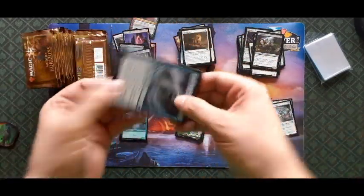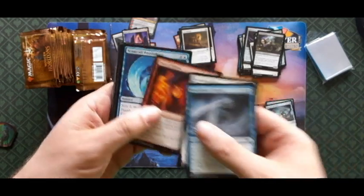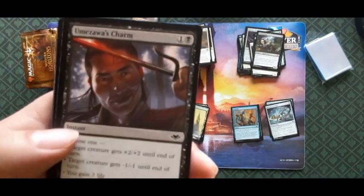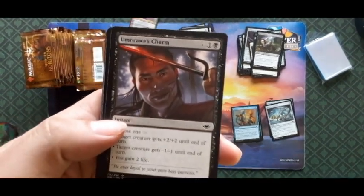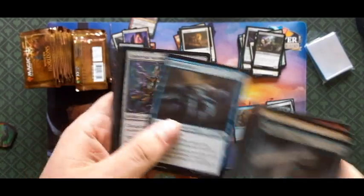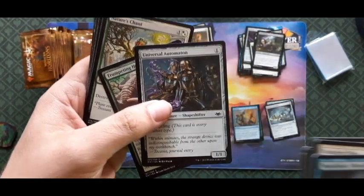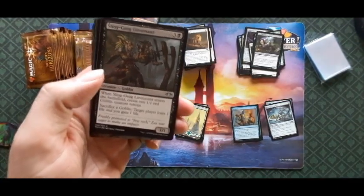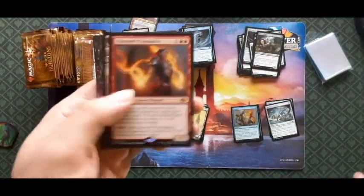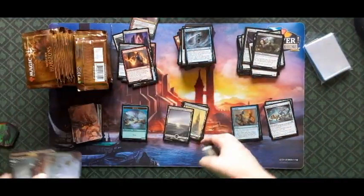How are you guys liking these videos? Leave me a comment, and subscribe — why not. Moving Blade Shinobi, Enduring Sliver, Fist of Flame, Scour All Possibilities — ah, it's a little Geirrod's Charm! Look at him. Nimble Mongoose, Winter's Rest, and Universal Automaton. Nature's Chant, first uncommon is Sling-Gang Lieutenant. Vengeful Devil, Cunning Evasion, and a Seasoned Pyromancer — a little mythic action there. It's a good card — I've hit quite a few mythics today.